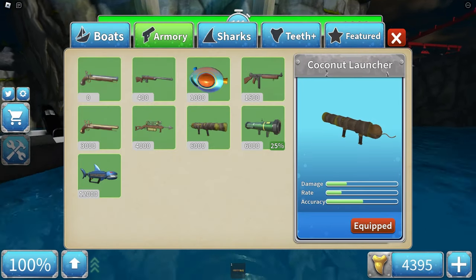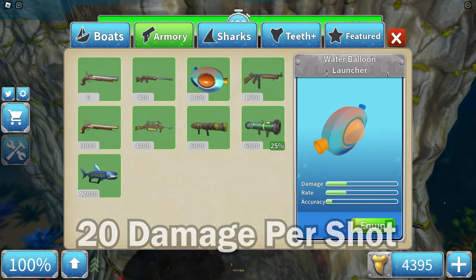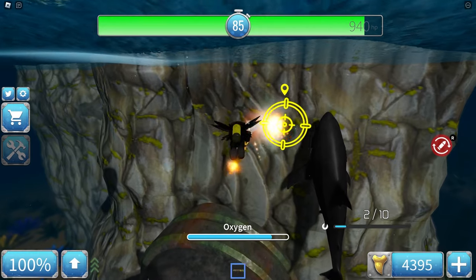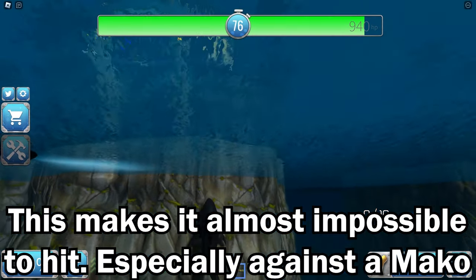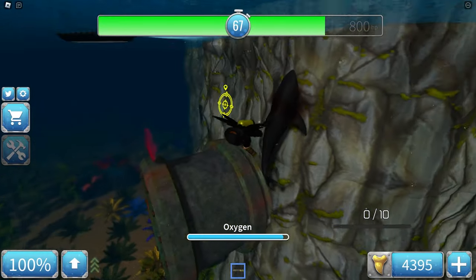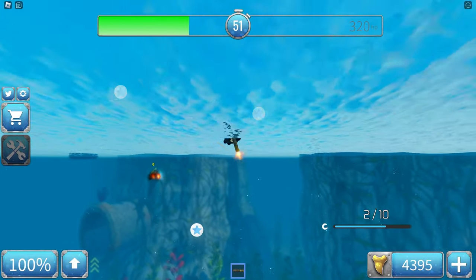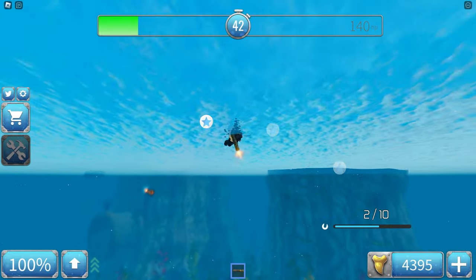The coconut launcher is also one of the worst weapons. It recently received splash damage, but it doesn't have very good damage — same as the water balloon launcher but for 6 times the price. It has slightly better accuracy and slightly worse rate of fire, with 10 ammo. The splash damage is not very good, and it does 20 per shot. The way it fires goes up then down, using actual gravity physics, which is not good for these type of games — especially when the shark is underwater. It takes 50 shots to kill the default shark and 75 to kill the orca. Definitely one of the worst weapons in the game.